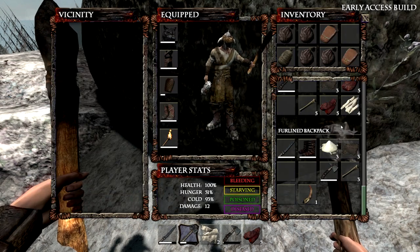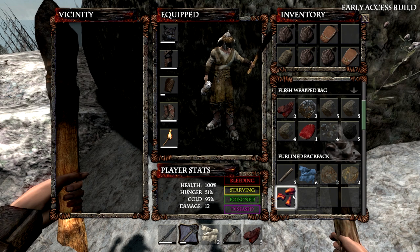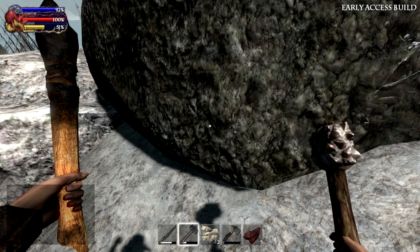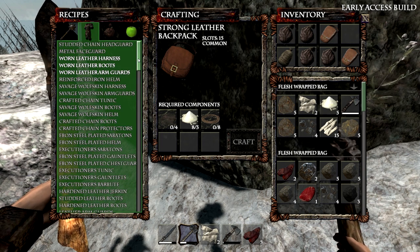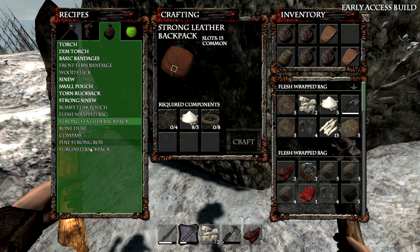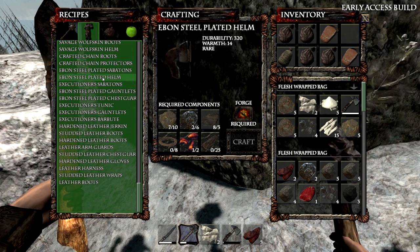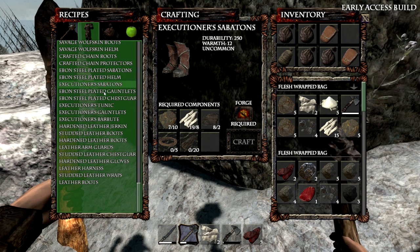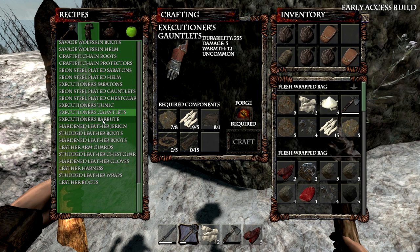I got something shiny! It's an Iridium gem fragment. Let's see if we have any new recipes that need it. Not here, not here, not here. A Great Helm needs those, Great Sabatons need that, and a Great Chestguard needs that too. We need quite a few of them.